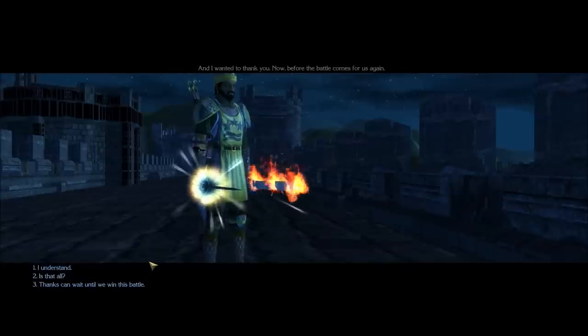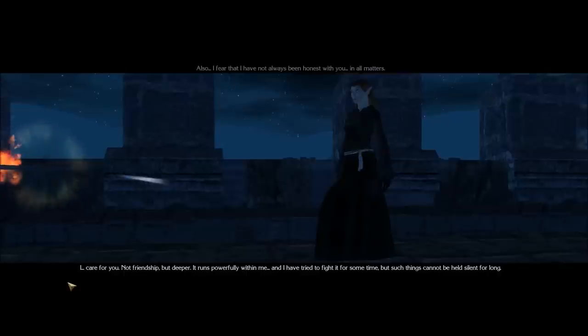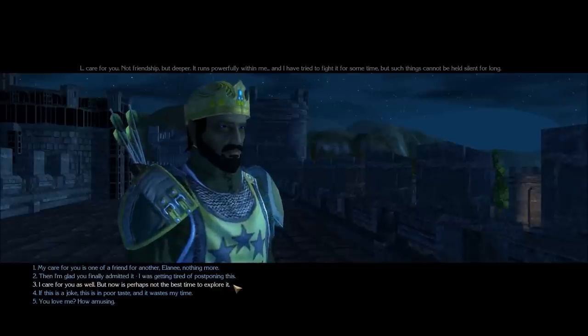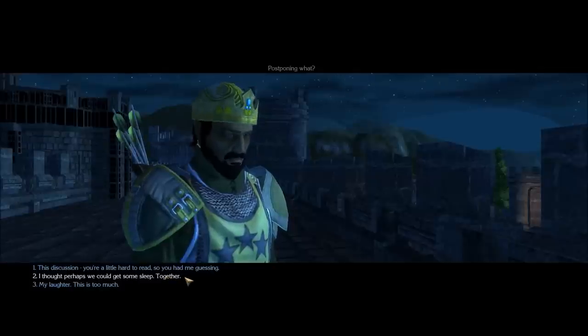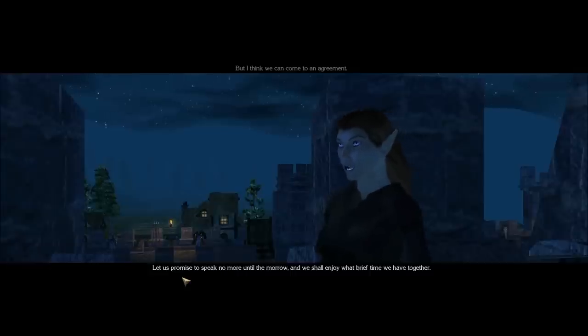She wants to thank me — how? She says: 'I fear that I have not always been honest with you in all matters. I care for you — not friendship, but deeper. It runs powerfully within me, and I have tried to fight it for some time, but such things cannot be held silent for long.' I reply: 'Well, I kinda like Korra, but you'll do.' She says: 'I have no intention of letting you sleep, but I think we can come to an agreement — let us promise to speak no more until the morrow, and we shall enjoy what brief time we have together.'